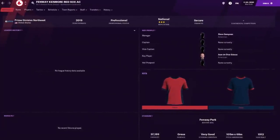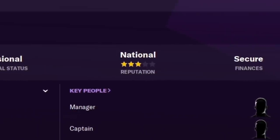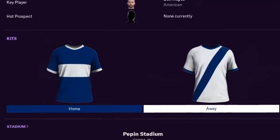They won't be starting super high, but they'll have some pretty good facilities and financial resources. This is the Boston Red Sox team — Fenway Kenmore Red Sox. Secure finances and a pretty good reputation. Maybe you're a giant Patriots fan, a Steelers fan, or you have a soft spot for hockey — you're a big Rangers fan. Maybe you're a big Tampa Bay Lightning fan. You get Tampa Bay United Lightning FC. Anywhere your heart desires.